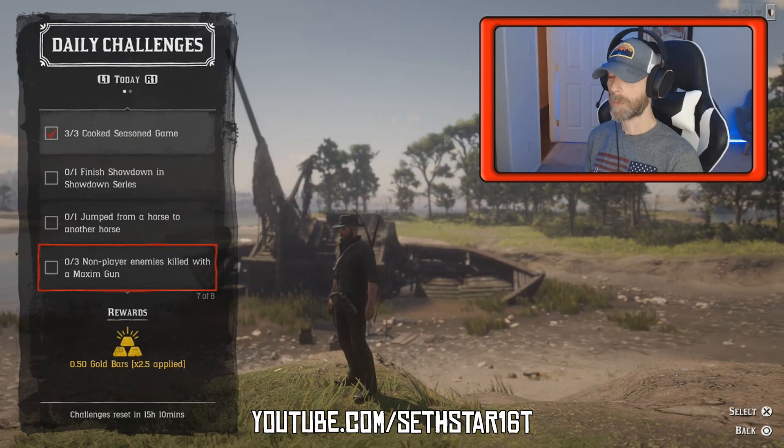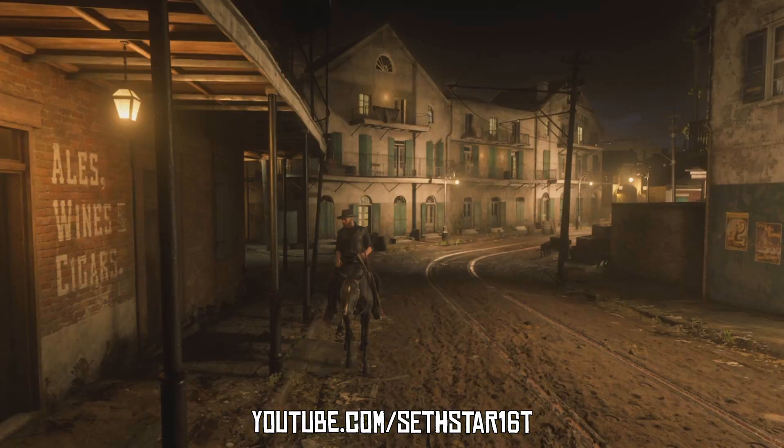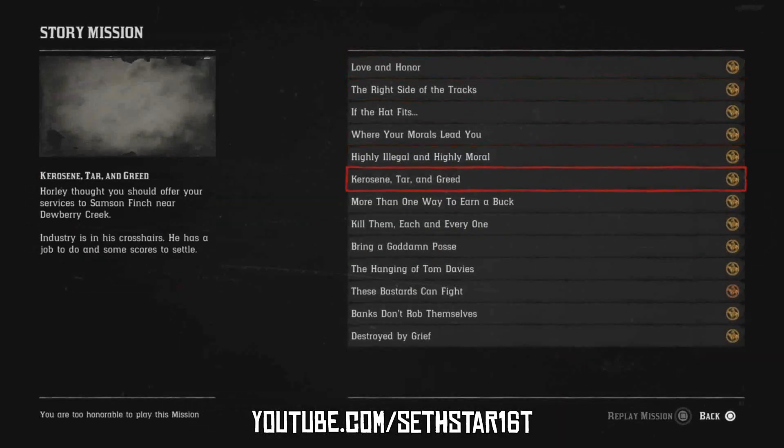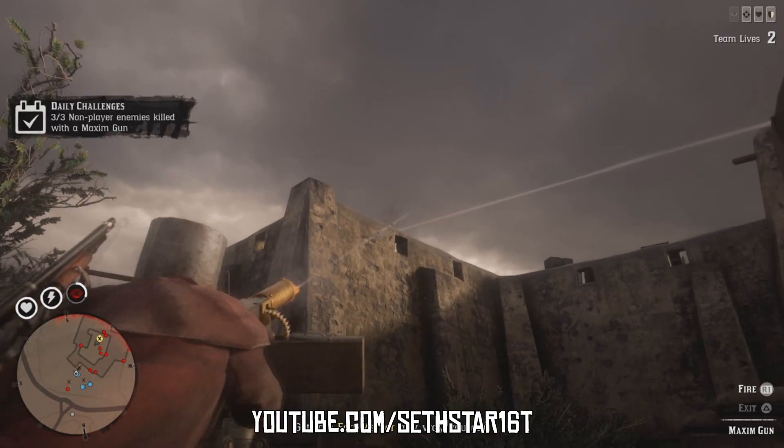Number 6: Non-player enemies killed with a maximum gun. You can hunt for gang hideouts with a maximum gun all day. But the easiest is just to hit Options, Progress, Story Missions, and replay Kerosene, Tar, and Greed if you're low honor, or kill them each and every one if you're high honor. And rip that gatling loud and proud.